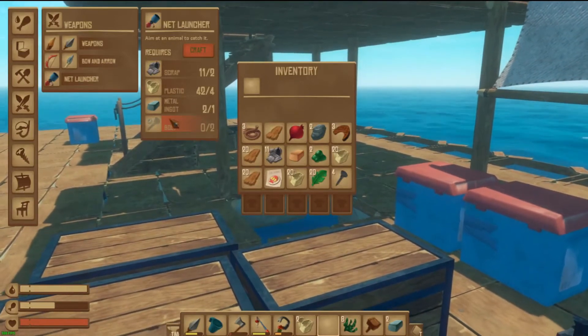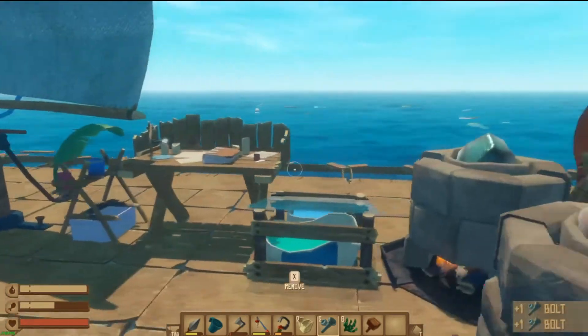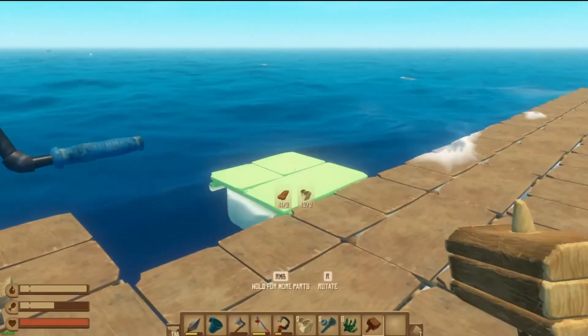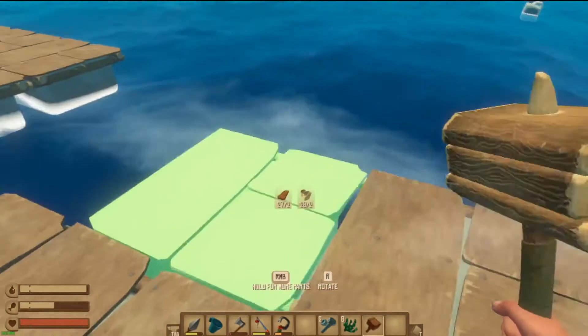I need two bolts — we have two bolts now, we'll just wait for that ingot and we are cooking with fire. I actually want to extend this one extra block around here just in case.